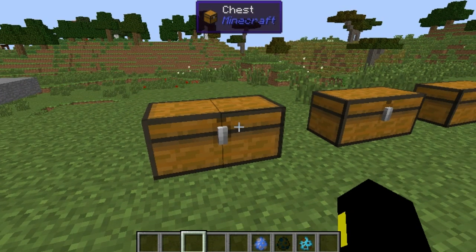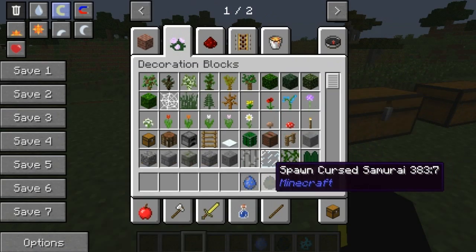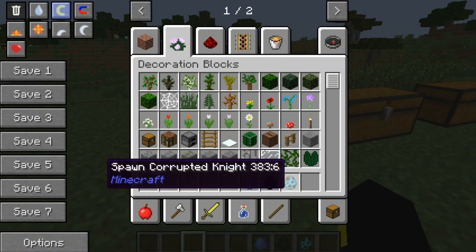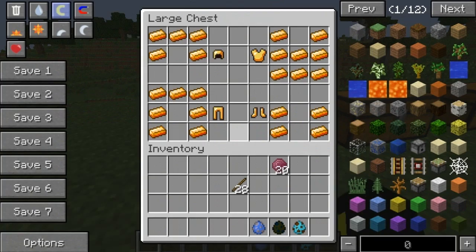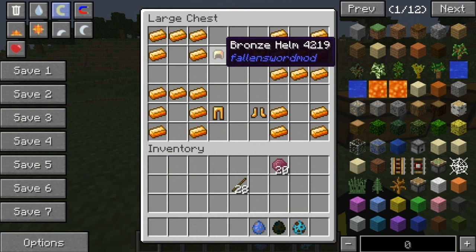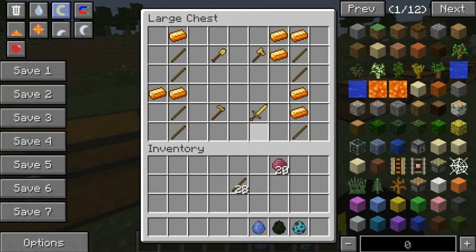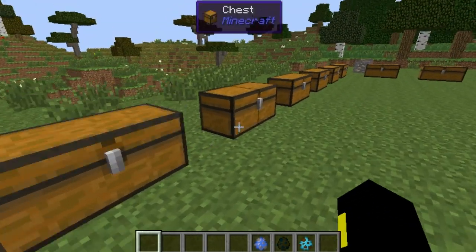So basically it adds bronze, mithril, ruby, blood ruby, and a bunch of other random sets of weapons and armor. It also adds three mobs, as you can see down here: we have the Spawn Count Garbles, Spawn Cursed Samurai, and Spawn Corrupted Knight, which we will obviously spawn later. Right now we're going to jump into the bronze — like any other normal armor, that is how you'll make it, basically the same, just with bronze ingots. Same with the tools — bronze ingots.